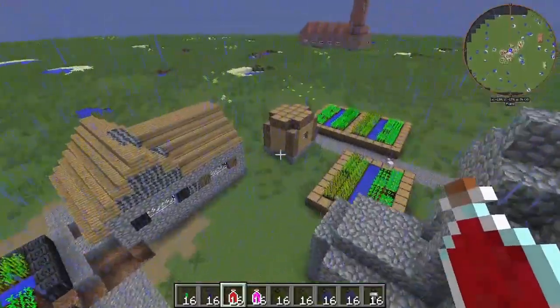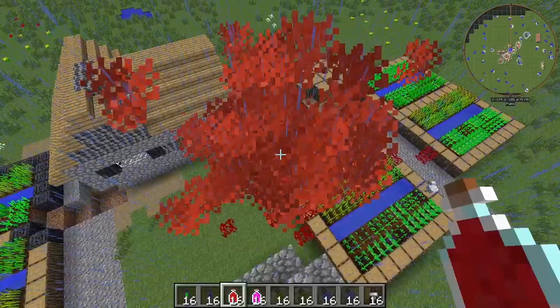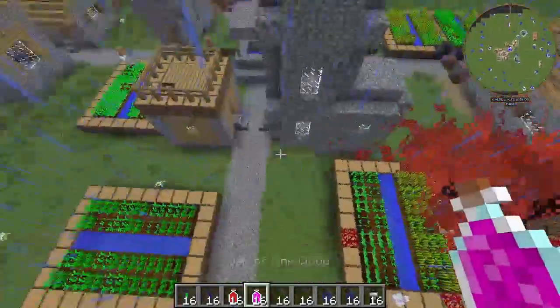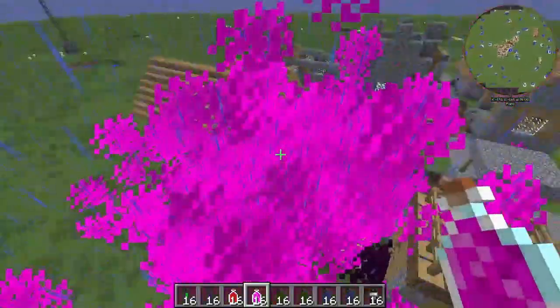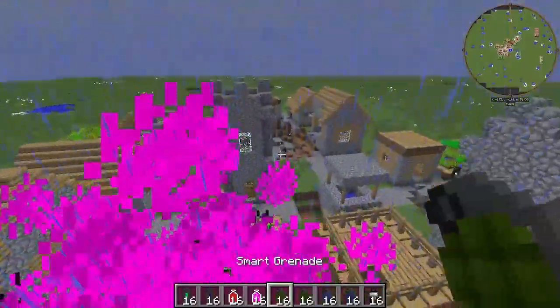Next we have the cloud jar — the fuse is impact. And we have the jar of the pink cloud. I like this one better, it's more vibrant. It pops, let me tell you.